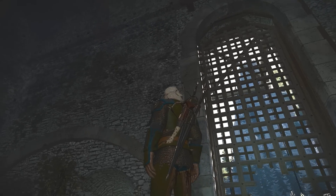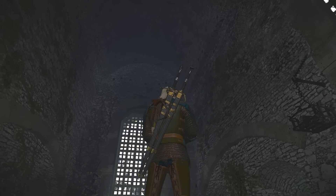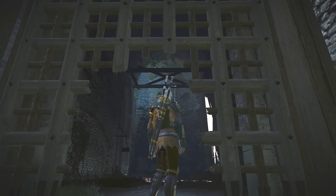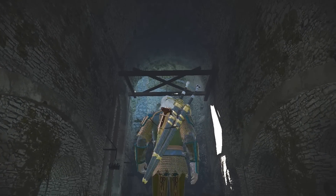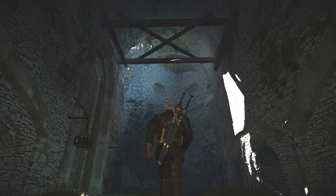Another odd thing about this gatehouse is the fact that I can't find the windlass for these portcullises, which effectively means they shouldn't be able to be raised. This mistake was actually also made on Skyhold in Dragon Age Inquisition. What I will say is that it does look like there used to be an additional floor within this gatehouse, and if there was a floor here that has since fallen through due to the disrepair of Kaer Morhen, the missing murder holes and windlass could have been located on that floor. The problem is there's no way to confirm this, and also, if there was a floor here, there should be doors on that level providing access to it from the outside — and looking up, we can't see anything to indicate this.